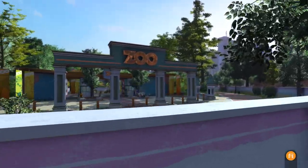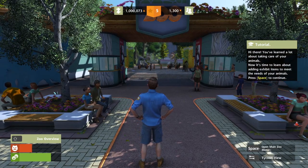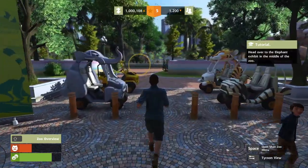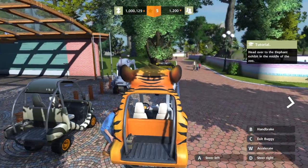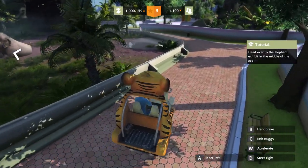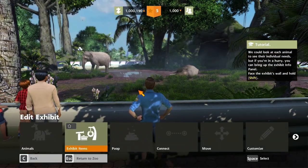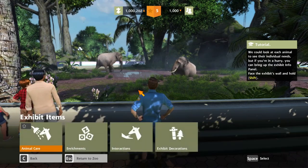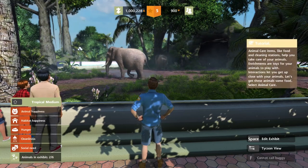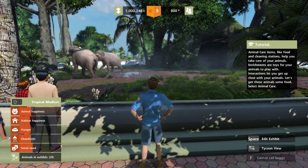Tutorial complete! Tutorial three — now we get to do a little building. You've learned a lot about taking care of your animals; now it's time to learn about adding exhibit items. Head over to the elephant exhibit. Let me take the tiger vehicle — that is sweet! All right, exhibit items. Looks like they're a little sad. Animal care items like food and cleaning stations help you take care of your animals. Enrichments are toys for them to play with.